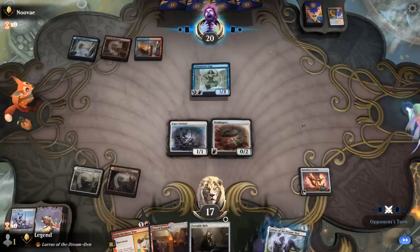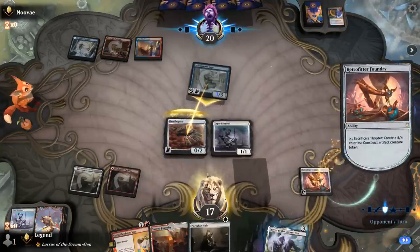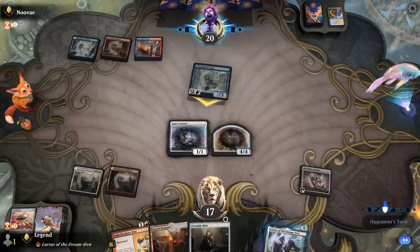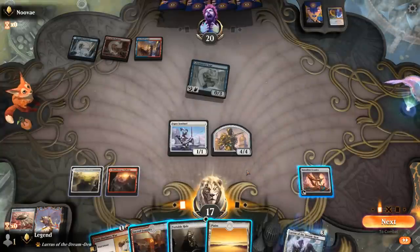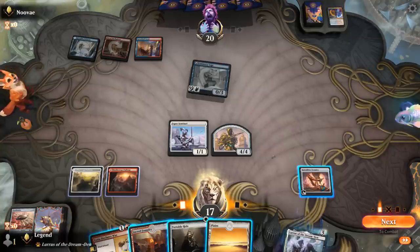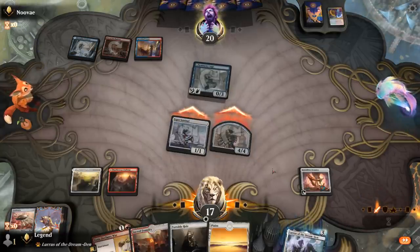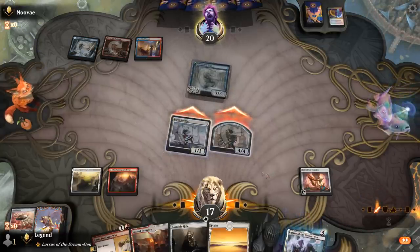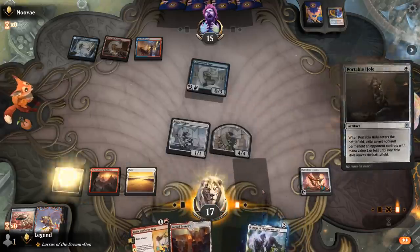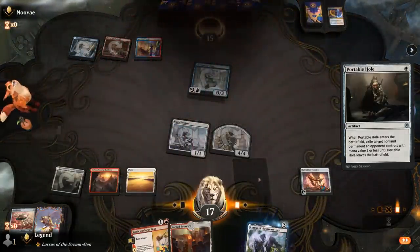We'll see what's next — maybe just a removal spell on Sentinel. So far so good — we get to untap. We can Portable Hole Symmetry Sage and then Declares War, making it so they can't really play another creature for a turn. That should put us pretty far ahead. And our opponent concedes. On to the next one.